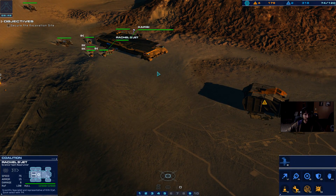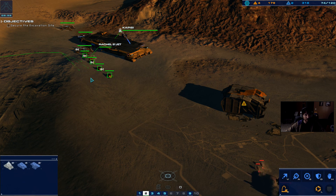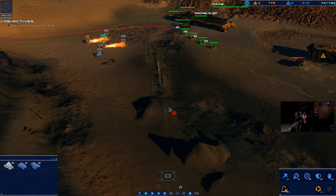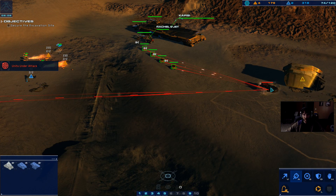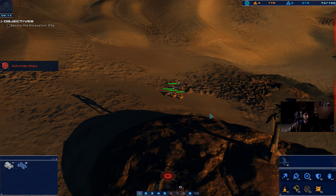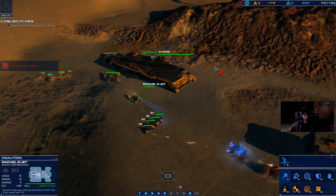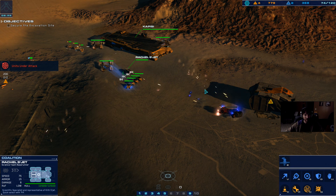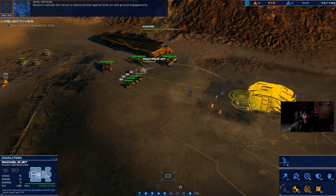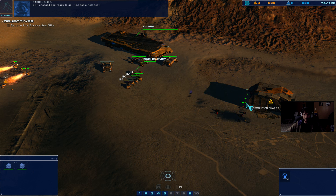Underway. Support ready. Ooh, that is good range. Strike craft destroyed. Put rounds on anything that moves out there. Armor vehicle is taking fire. We have a target. A patrol guarding the Gaussian resourcing operation has been alerted to our presence. Battle sensors indicate this force is heavily armed against both air and ground engagements. Amp charged and ready — time for a field test.